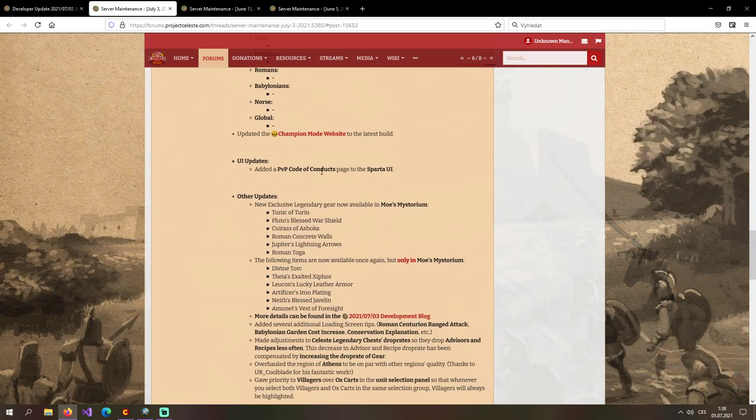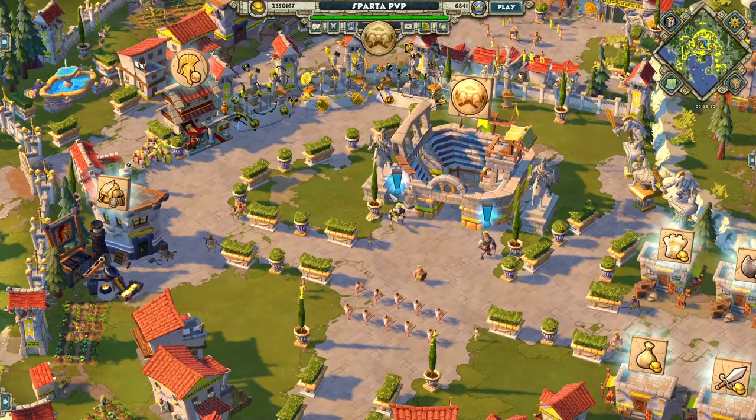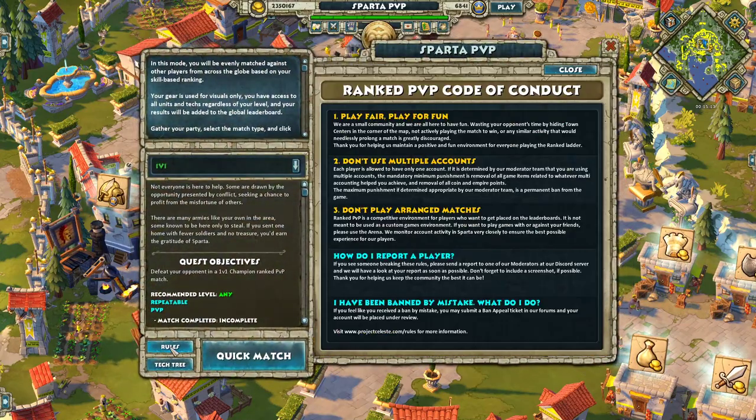UI updates: added the PvP code of conduct page to the Sparta part of the UI. You can find it in Sparta — click the Sparta Arena, click the Rules button, and it shows up. It covers things like play fair, play for fun, don't use multiple accounts, don't play arranged matches, and how to report players.